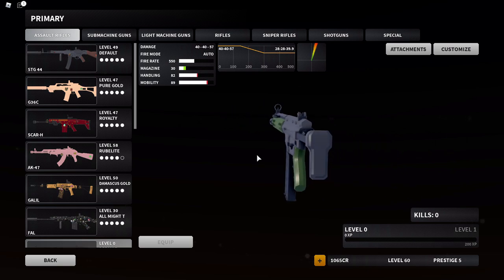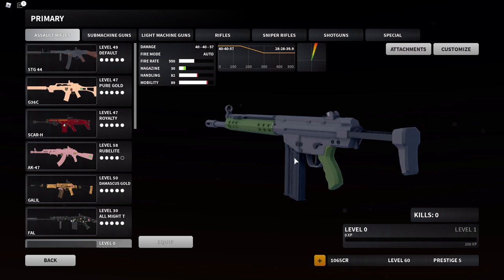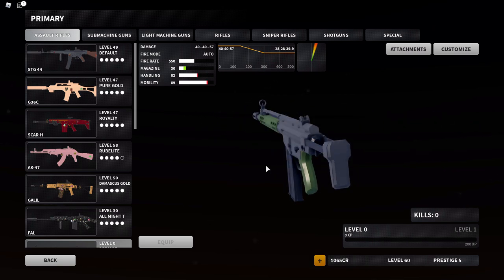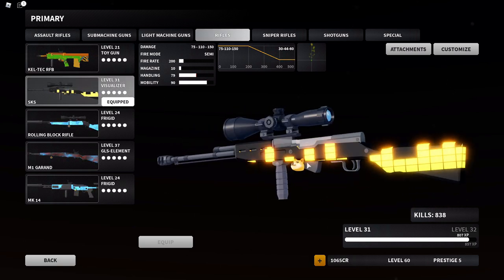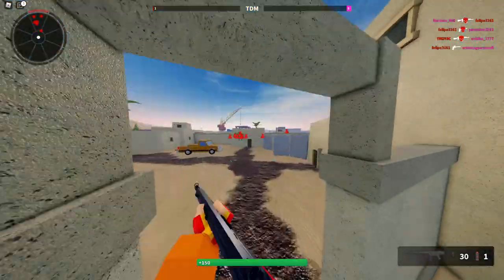Also in this update is the G3. I already went over the G3 last video — if you want to see all its attachments and a full breakdown, go back to yesterday's video. The rifles also got an update, and if you want the patch notes you can look at them right here.